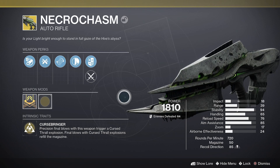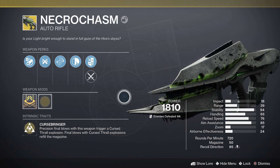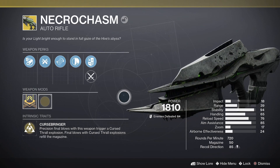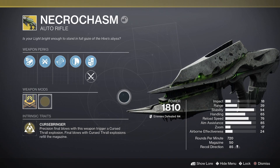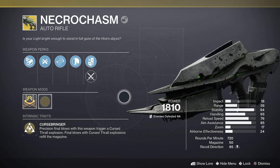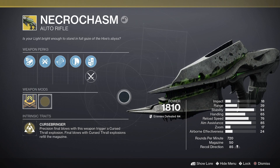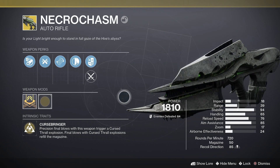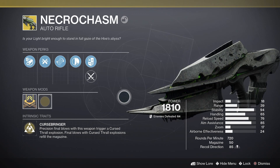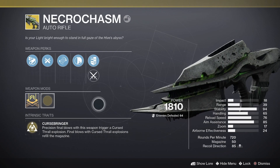To get the Necrochasm, you need to complete the Crotas End raid and collect the quest from the Crota chest. On collecting the quest you'll get Husk of the Pit — you need to get 100 hive kills with that weapon, then it will upgrade to the Eidolon Ally. Once you have that weapon, you need to go back into the Crotas End raid and collect 20 Essence of the Oversoul. Once you have 20 Essence of Oversoul, just kill Crota one last time and you are rewarded with the Necrochasm.